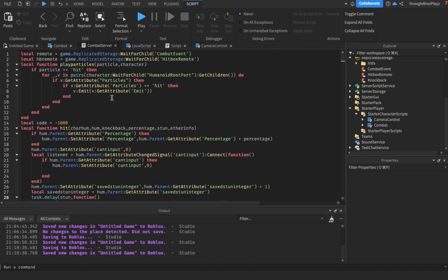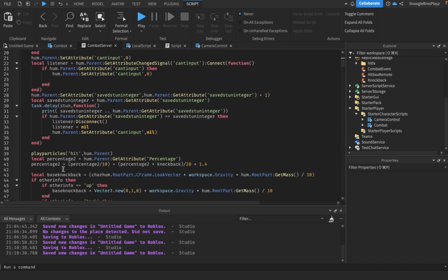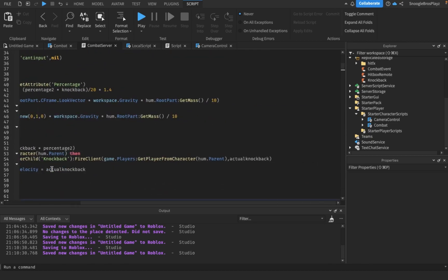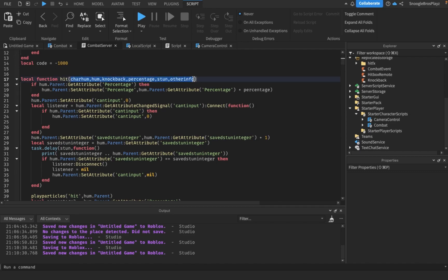The combat server script has a lot of changes. The first thing to note is a whole new function — let me put some space around it so you can see it. The function is called 'hit' and its parameters are: 'charHume' (the player that did the attack), 'hume' (whoever got hit), 'knockback', 'percentage' (the damage percentage), and 'stun' (how long the stun lasts). There's also an 'otherInfo' parameter.